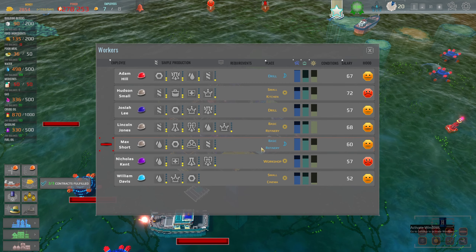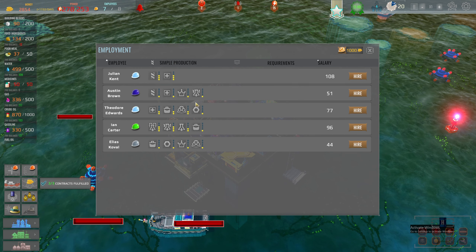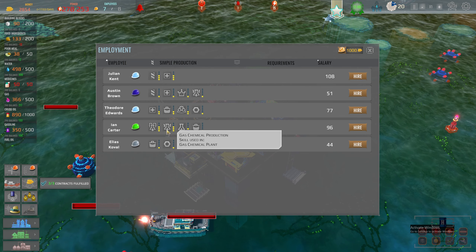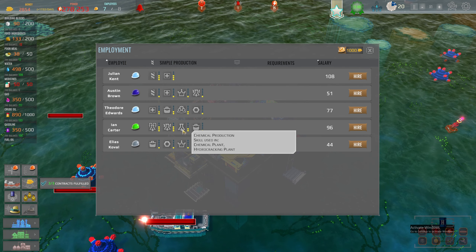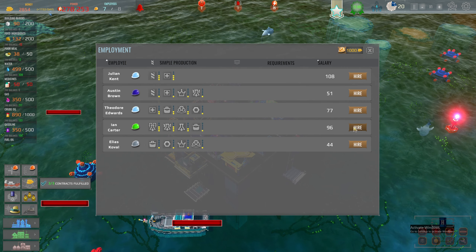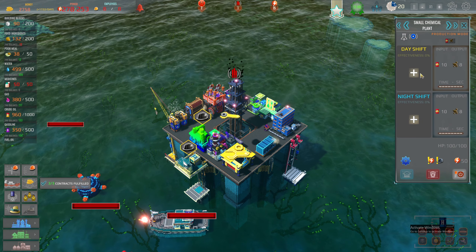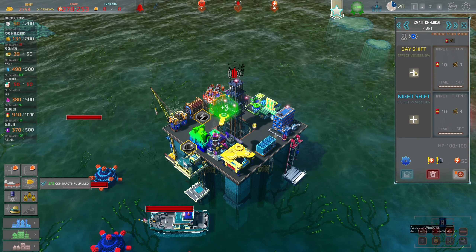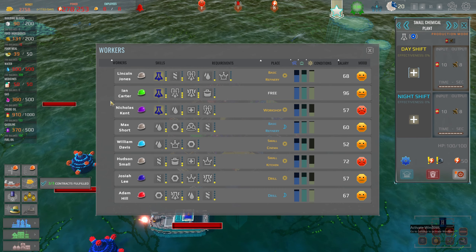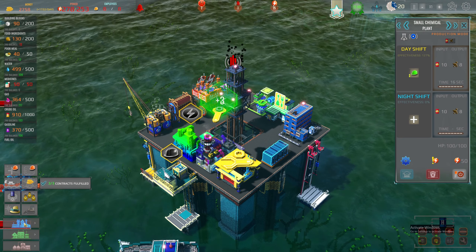Employees — now we need to recruit. We need someone who's good at refining production, gas chemicals, chemical. Let's take this guy here. We need more electricity — looks at this day shift, that's going to turn.